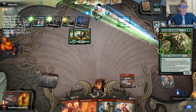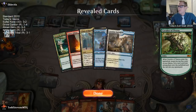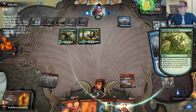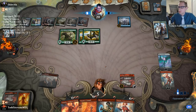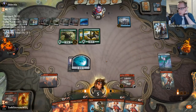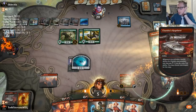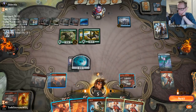Shepherd of the Flock? I don't think that card's playable. Obviously the first thing we're doing is just tapping up that Ugin. There's the land. Let's add mana.